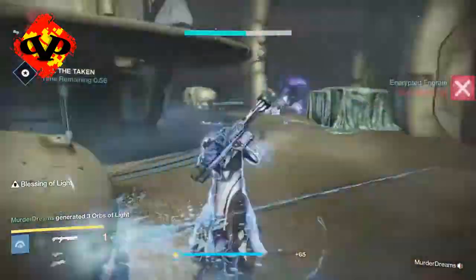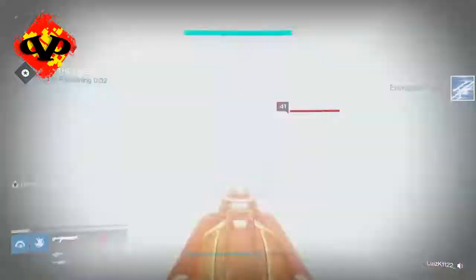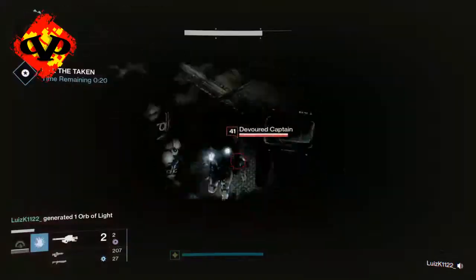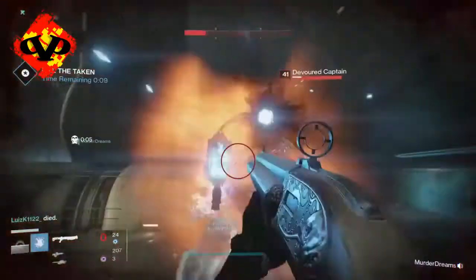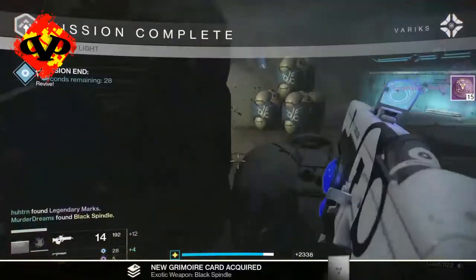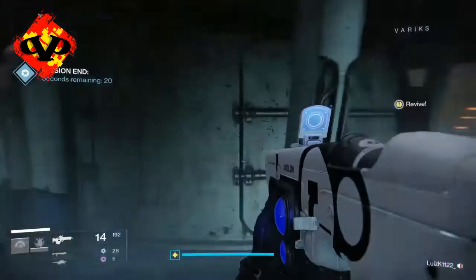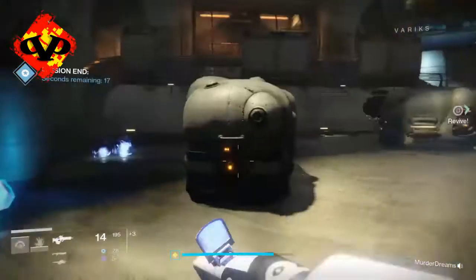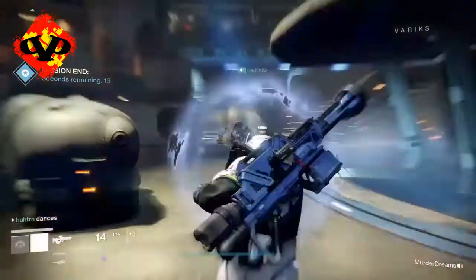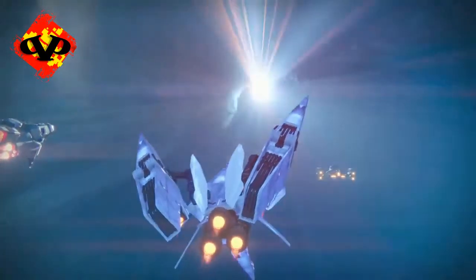Once the boss is dead you get to clear out all the adds. As you can see, the clock is counting down on screen — we got it down to the wire, hitting 30, 20, 15, 10, 5, 4, 3, 2, 1, 0 — mission complete! That is the biggest clutch on my channel yet, and I'm glad to show you guys that. You all asked me to show how I got my Black Spindle, and that's exactly how I got my first one — by clutch, and by pure willpower to survive and destroy all the enemies on time.